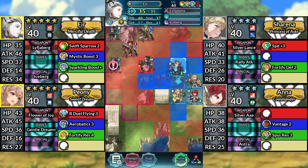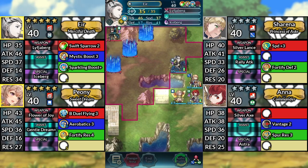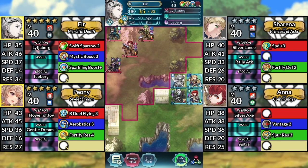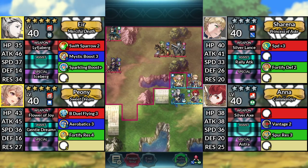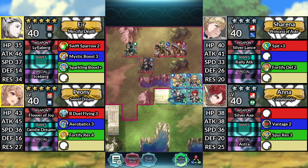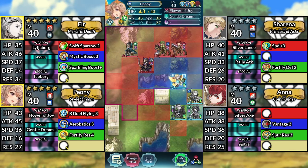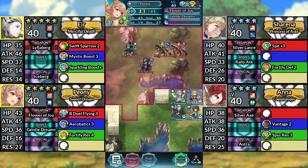For turn 2, move Air up 1 space and attack the Axe Cavalier. Move Peony up and dance Air. Move Air down, then end your turn. For turn 3, move Ana and Air 1 space down. Move Sharina 1 space down. Move Peony 1 space down and dance Sharina. Then end your turn.